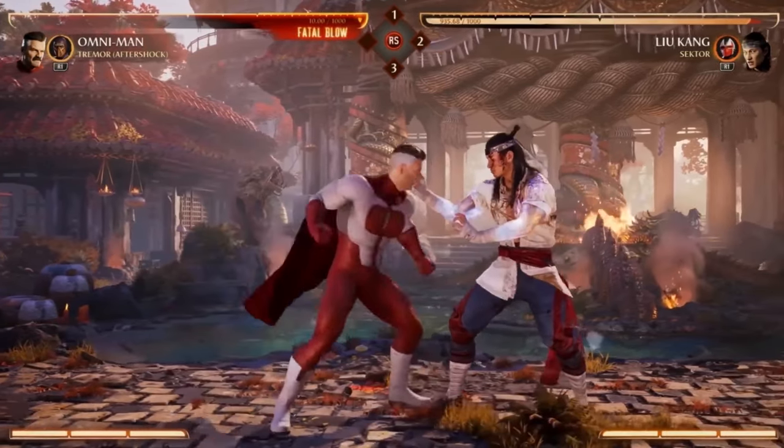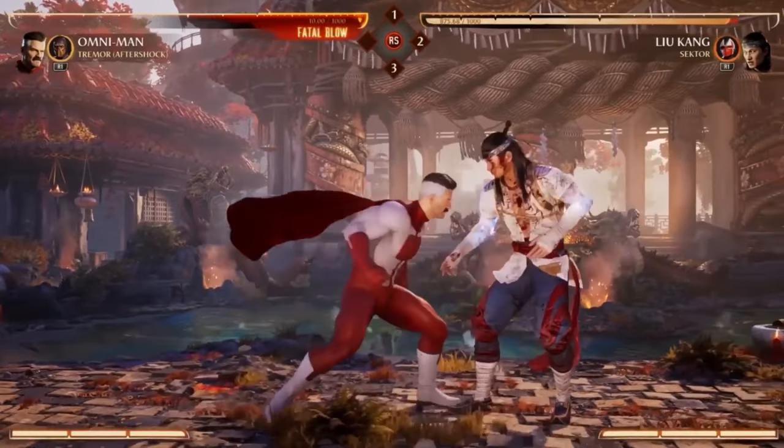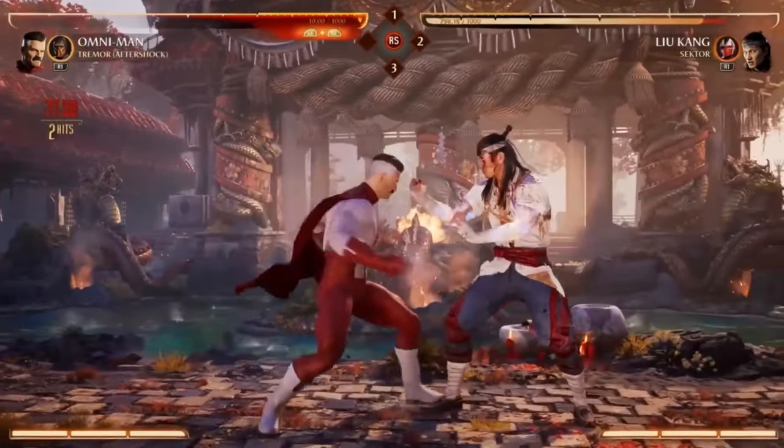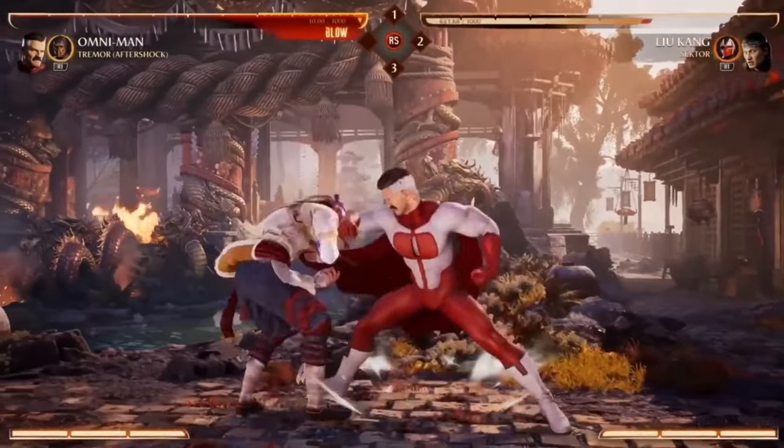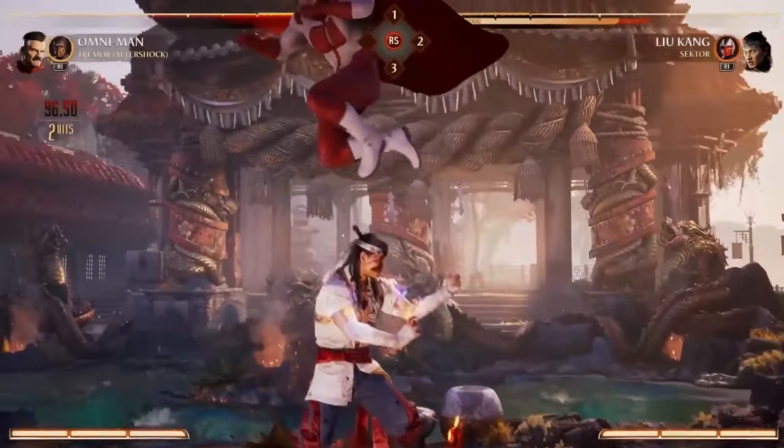Another really, really good mid up close is his back one, and it has two options. Back one-one pops them up, and back one-two is mid, mid, and is safer. I really hope he's got some cool air combos, but we'll have to wait.